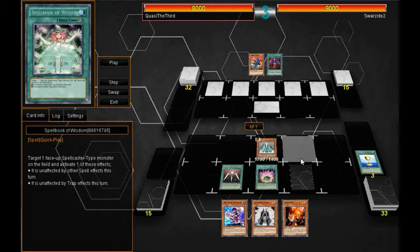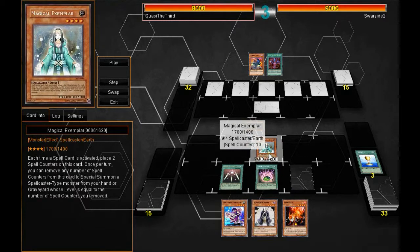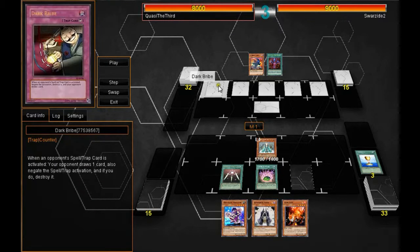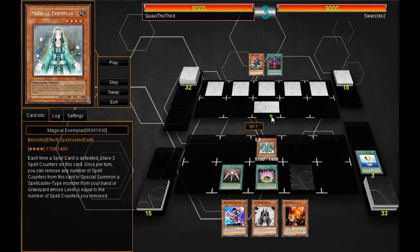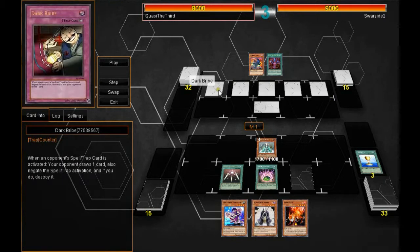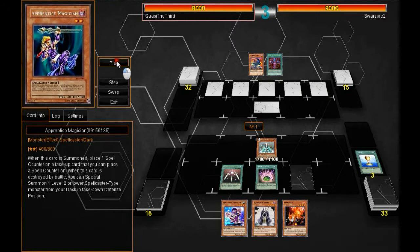Unfortunately, my deck does not run much destruction — really any destruction at all. So I'm going to have to watch out for that and play around it. But the Megaton Magical Cannon is what I'm hoping for pretty soon, so I can ditch ten spell counters and destroy all of his cards. He does have the Dark Bribe for that, though, which is unfortunate.